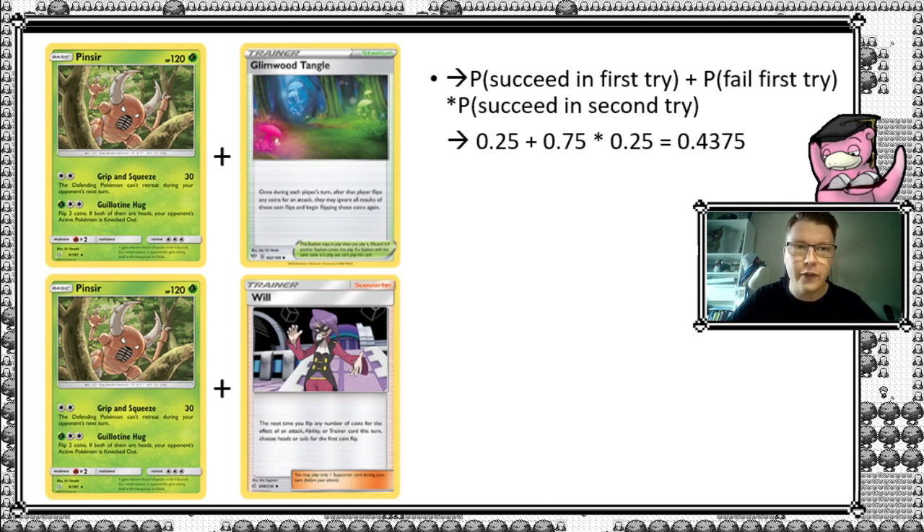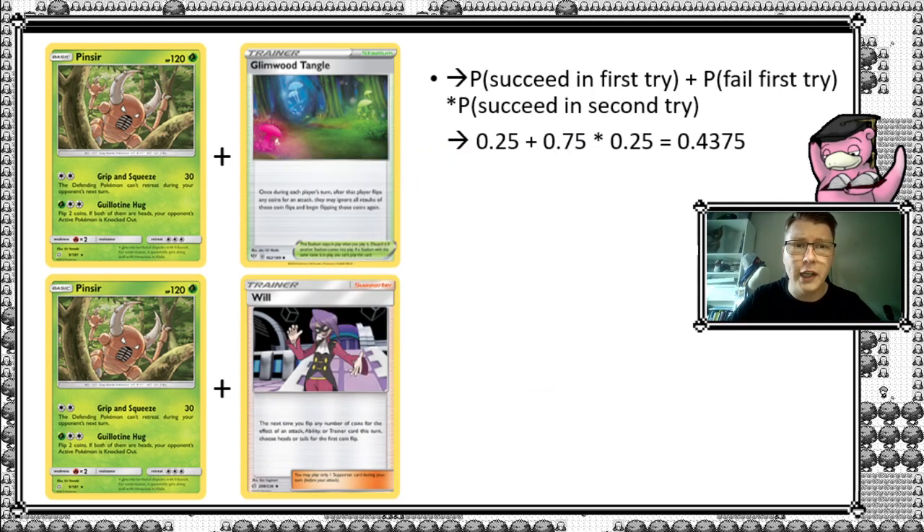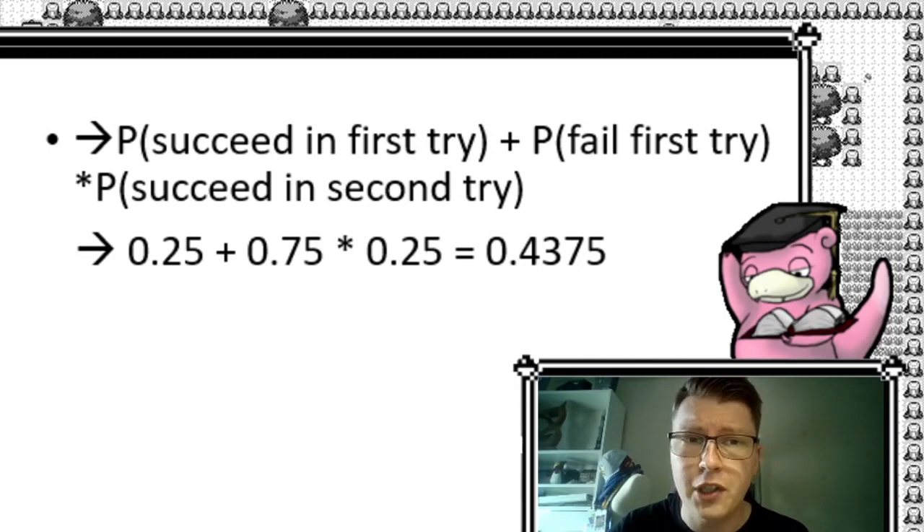What you have is the probability of succeeding on your first try, plus the probability if you fail — because then you go to the second try — multiplied by a second success. If you put the numbers in, you get 25% plus 75% multiplied by 25%. Crunching those numbers, we get a 43.75% chance of success.